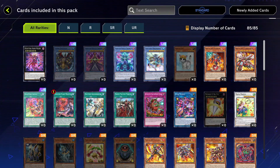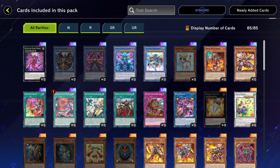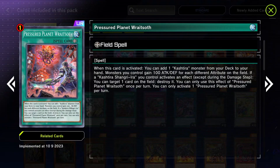We also got the Rescue Ace stuff, which is going to be good in the future but not as of yet. There's also new support for Kashira — I think this makes Kashira essentially full power. The field spell adds a Kashira monster from your deck and does some other things. It's pretty good, that's why it's limited to one.